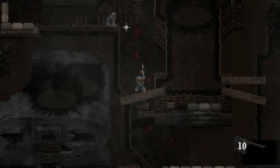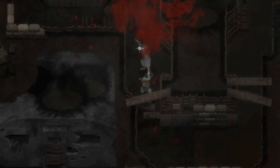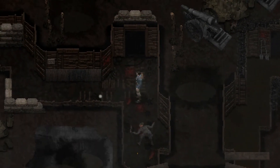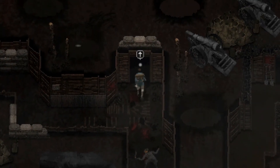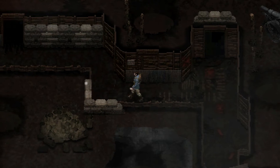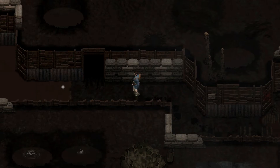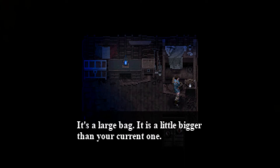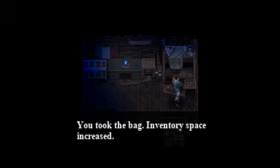I hear some breathing. Die! How many hits do you take? Now we got five. How is my health? It's okay. No more enemies by the looks of it. Oh, poor horse. So eerie. It's a large bag — it is a little bigger than your current one. Take it — inventory space increased! Nice.